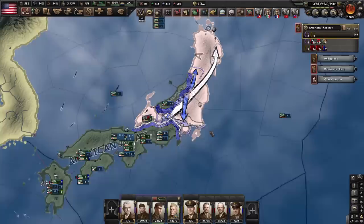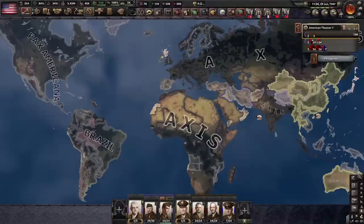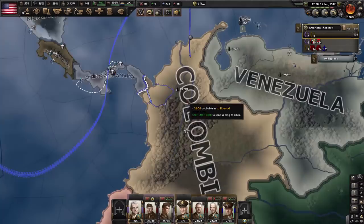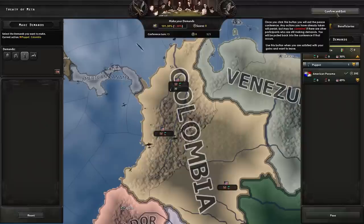I'd like to take out the Axis too, but it's 1947 — I'm just too late to take on Germany. We're the same color as No Faction, so that doesn't look as good as I hoped it would. That'll actually take too long. I think I will take some of these oil-producing states in South America before calling it a video. It seems even though I left their faction, Germany still likes me. And there's Colombia dealt with.